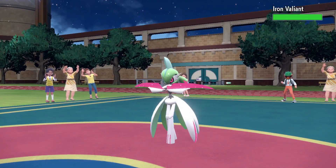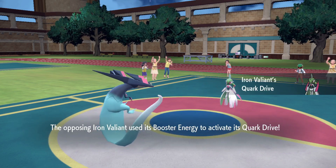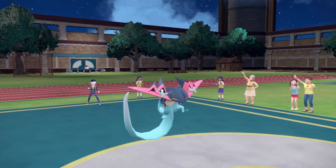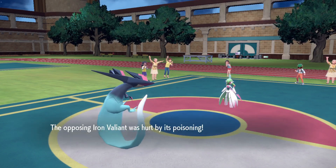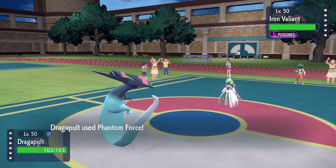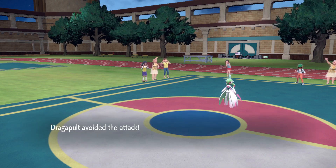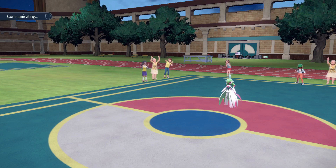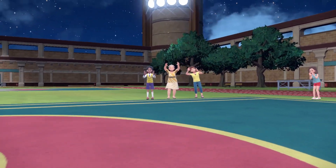He goes into Iron Valiant — he is poisoned. He's gonna get his Booster Energy, which will raise his Speed. We do in fact Dragon Dance — let's go! I think we need to Phantom Force. I'll disappear off into the distance. He goes for Spirit Break but we're not around. He'll take a little more poison chip and hopefully a +1 Life Orb boosted Phantom Force takes him out. It does take him out! Iron Valiant goes down. He's got Annihilape, Kilowattrel, and Skeledirge left.